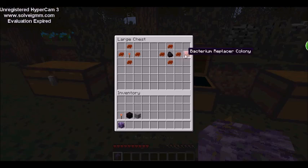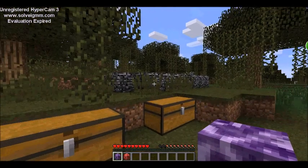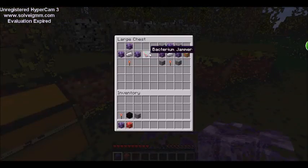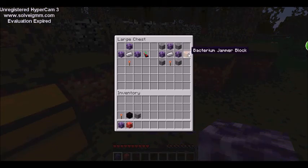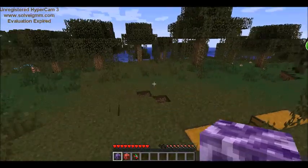With this bunch of bacteria you can make bacterium colonies. To make the first bacterium colony you're gonna need four bunches of bacteria and one redstone torch. The same recipe but with coal instead of a redstone torch gives you the bacterium replace colony. Before you use these, the most important thing is you're gonna need a bacterium jammer block. For the jammer you need three bacterium colonies, one iron ingot, and one redstone torch — and for the block, same recipe but surrounded with cobblestone.